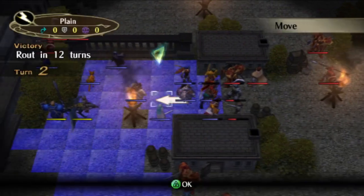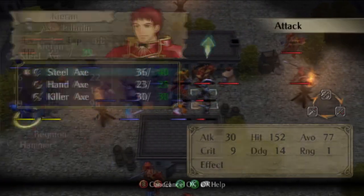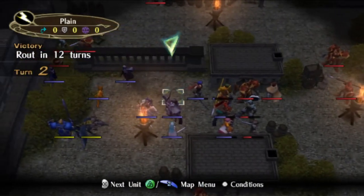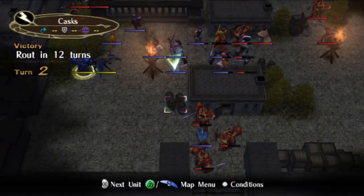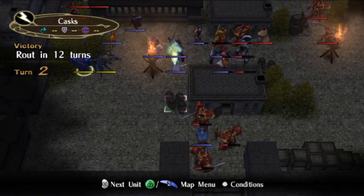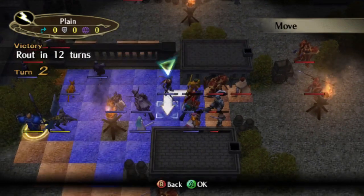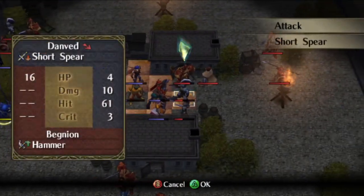As if the middle section weren't complex enough already, some of the enemy stats here can vary by a point or two. Here I discover that this warrior rolled high on defense, which was something I hadn't seen before. I had a few variations on this strategy planned out, but this wasn't one of them. In the end, Danved has to make a less than ideal attack.